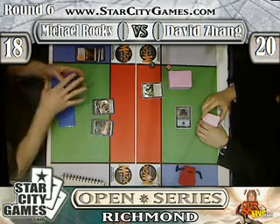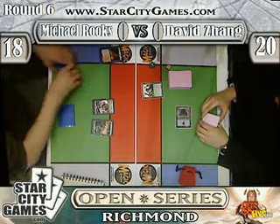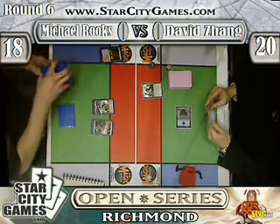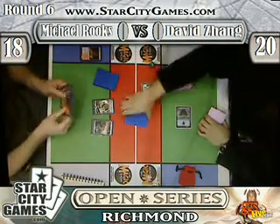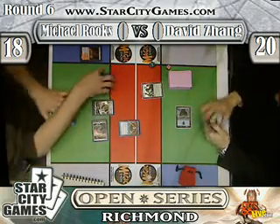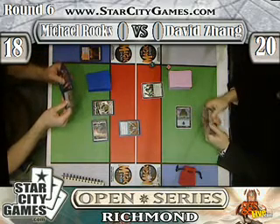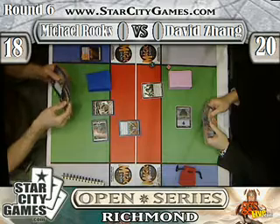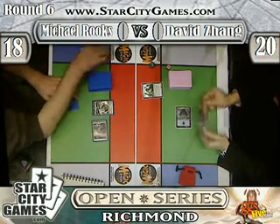So what exactly do you need with this deck to go off? I have never seen it. Well, apparently you're just trying to get Dream Halls out as fast as possible. From reading the chat, it looks like Show and Tell is the method to accelerate out your Dream Halls — that costs three, so you get three mana and get Dream Halls out. Dream Halls says you can pitch any card to cast any card for free, as long as they share a color.